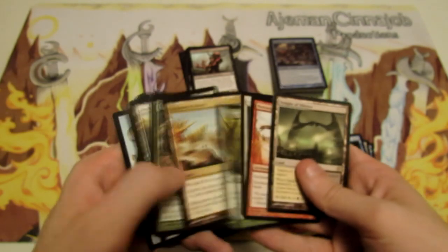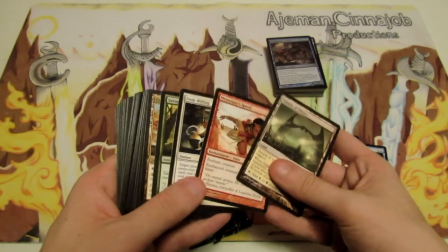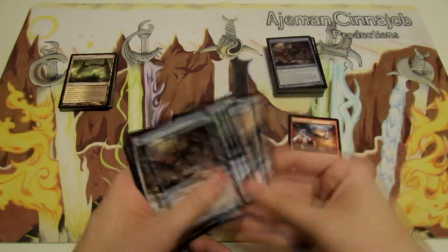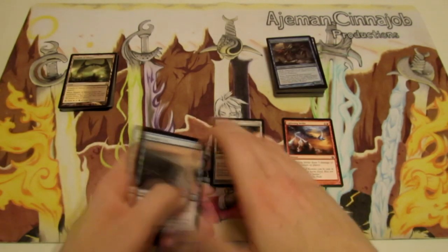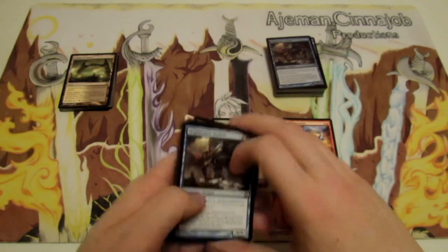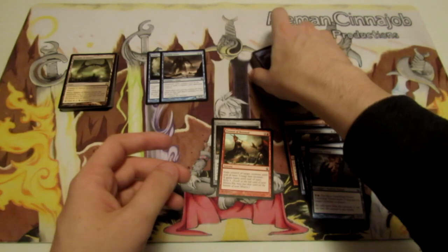Out of the pulls, we didn't get a huge amount that fits the deck. The Crackling Triton and Portent of Betrayal are definitely something. Messenger's Speed isn't necessary for this deck. Lightning Strike is another burn spell we can add. Opaline Unicorn could help — it adds one mana of any color, so it's reusable ramp. We also have another Shipbreaker Kraken, which is really cool. Voyage's End is probably useful, and the Triton and Portent of Betrayal are cards I'd like to use.